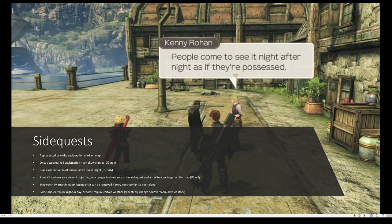Side quests — they're huge. There are like over 400 side quests in the game. They're represented on your mini-map with a white exclamation mark, and whatever target you have is represented by a red exclamation mark, or if you have it set as an active quest, a blue exclamation mark. You can hit ZR and change the page to show your current active side quest, which would actually leave a little blue path leading to your active side quest target. If there's a stopwatch by the quest in the quest log, that means it can be removed if the story goes too far, so you might want to get it done quick if you really want to see its ending.